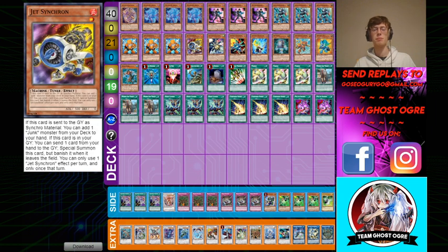After this, I play one Jet Synchron. This is mainly for the Halky Fibrex combo, but it's also just got synergy with all the cards in this deck. And if you open this and nothing else, you can still make Needle Fiber — Halky Fibrex. Same thing.